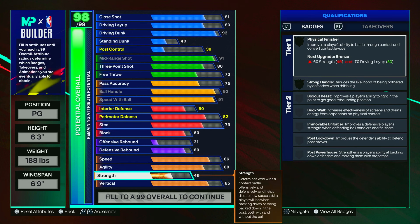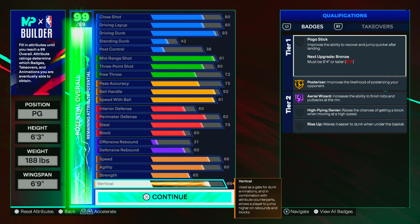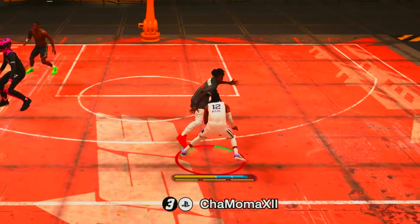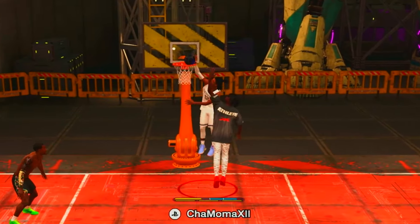I know a lot of guards don't put their strength up, but I'm going to raise my strength to a 65 so I can get strong handles on silver. Strong handles on silver is physical handles from NBA 2K24 — it's a very effective move. You can literally spin off any defender, even playing against the best defense in the world. As long as you got physical handles on at least silver or gold, you're going to spin off a defender with no problem.